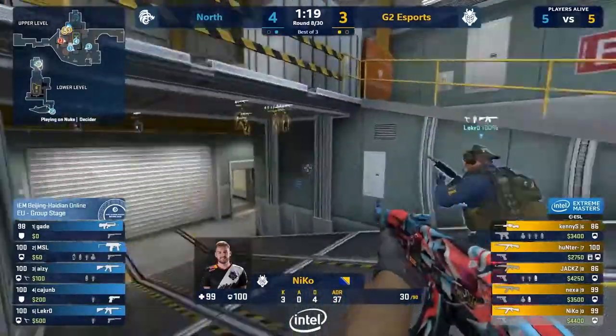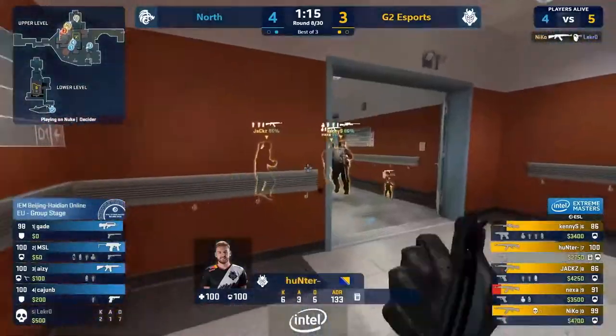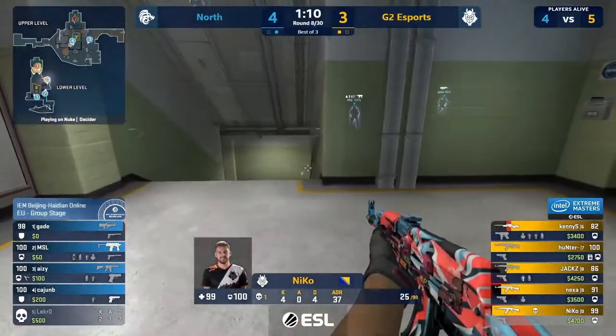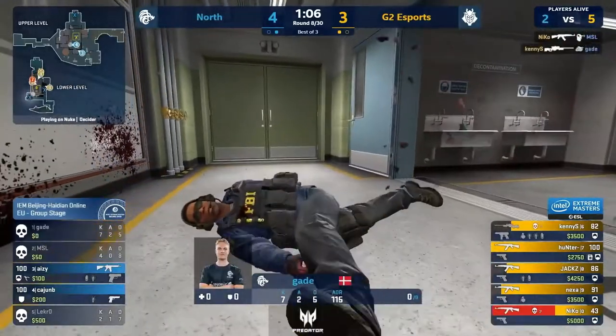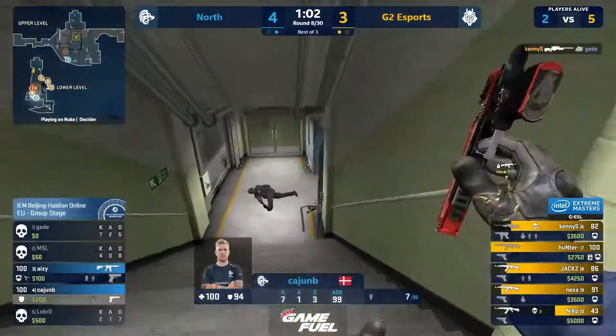Lekro caught out. Niko takes his time to check if there's anyone else. Now they can flood into the lower side. Niko to take space — MSL is there. Go on, Niko — he's got another. Kenny finds Gade on Decon. G2 are well and truly locked for the fourth. Money broken now. Cajun's picked up a gun, but if he gets away with this I'll be very surprised.